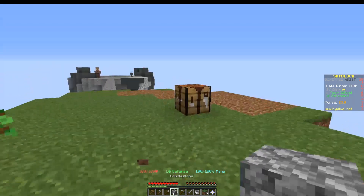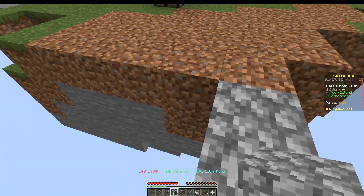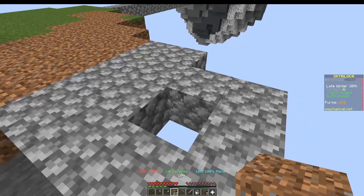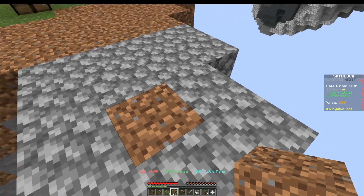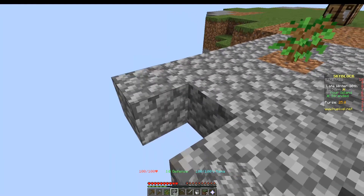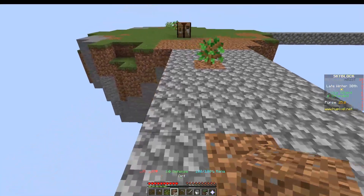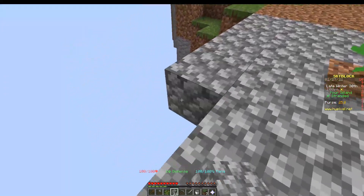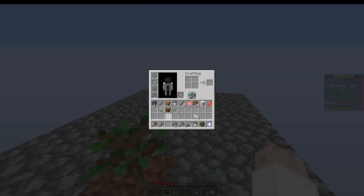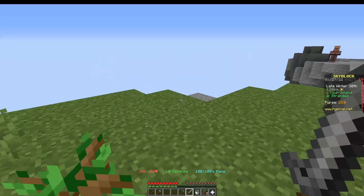I'm going to show you how to make a simple version of each of these things, and then I'll make videos about a more optimized version. For a tree farm, you don't want to use up all of your dirt. Just put a piece of dirt, put a sapling, and make a little box around it. I usually place them two apart — you can put them three apart to get more saplings. I prefer two apart because you get enough saplings. The oak minion will be one of the first we get, then we use it to get other minions such as the coal minion.